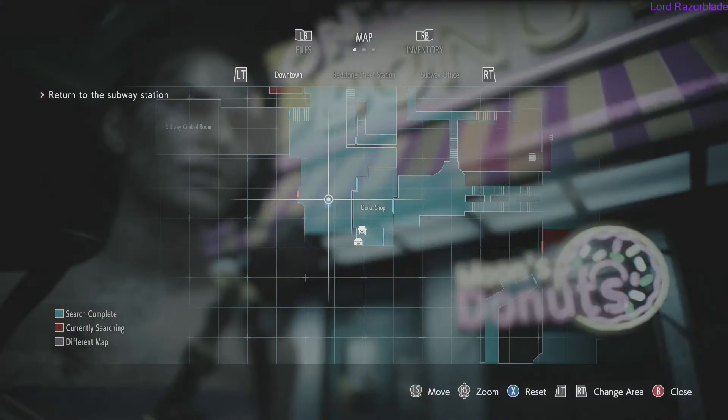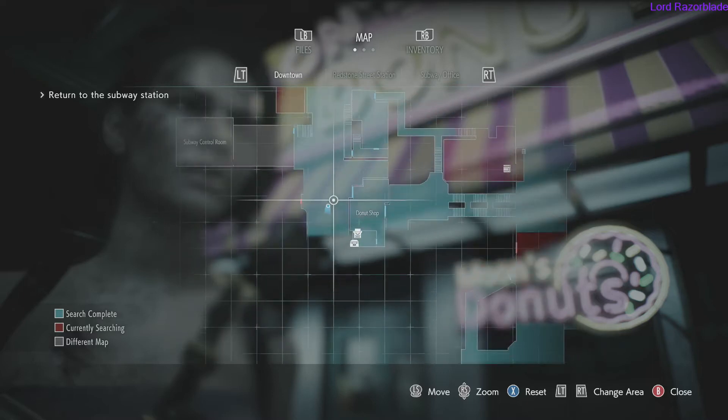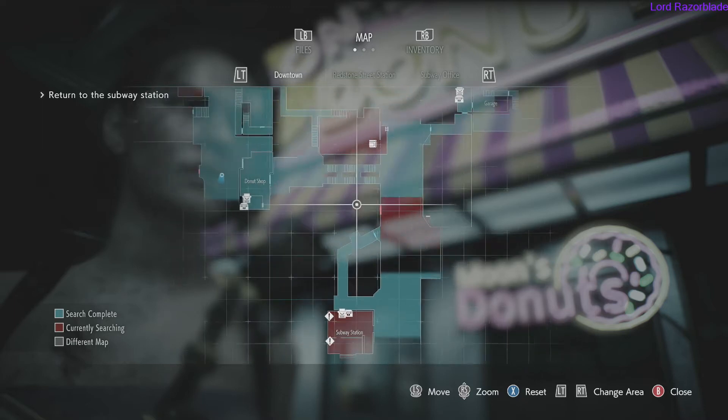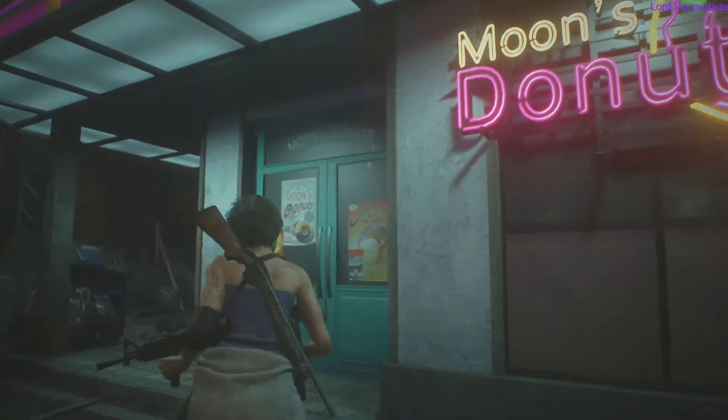Hey, Raze here with the Resident Evil 3 Remake Achievement Guide. We're going for an achievement called Power Stones. What you need to do for this is collect all the jewels and place them in the Clock Tower Monument, which is located in the very first main safe house you get in the game, playing as Jill.